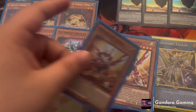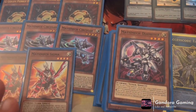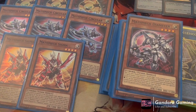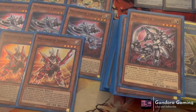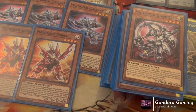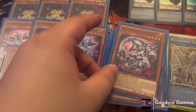Next, we play two Sigma. Sigma is a two-of — it used to be a three-of in my builds, but you definitely don't want to see too many in hand, and Circular is just gonna send Sigma, so you don't want Circular and Sigma in the same hand. We play two because we also play one copy of Desires, so we don't want to banish it, and just in case our opponent DD Crows it we have backup. Basically, when this card is in hand or graveyard, you can Special Summon it if you control a Math Mech.